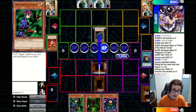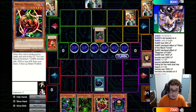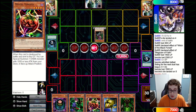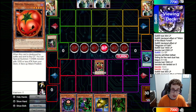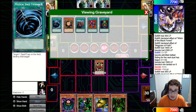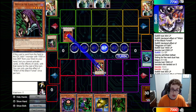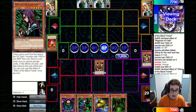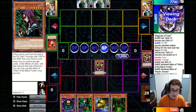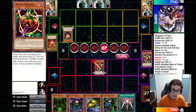They summon the Witch and attack into our Sangan, so we get a search off that and grab the Tomato. Main two they set one, and we fire a Mystical Space Typhoon on that set just in case — it's another Mystical Space Typhoon, so not the most valuable trade, but it's something. We summon out the Tomato and attack into the Witch — they'll get a search and grab a Tomato of their own. We feel fine about that because we win the Tomato War — we've got none in Grave and they've got one. They summon their Tomato and attack into ours, and we get some searches. We search out another Tomato, and they search out a Sangan, passing back to us.